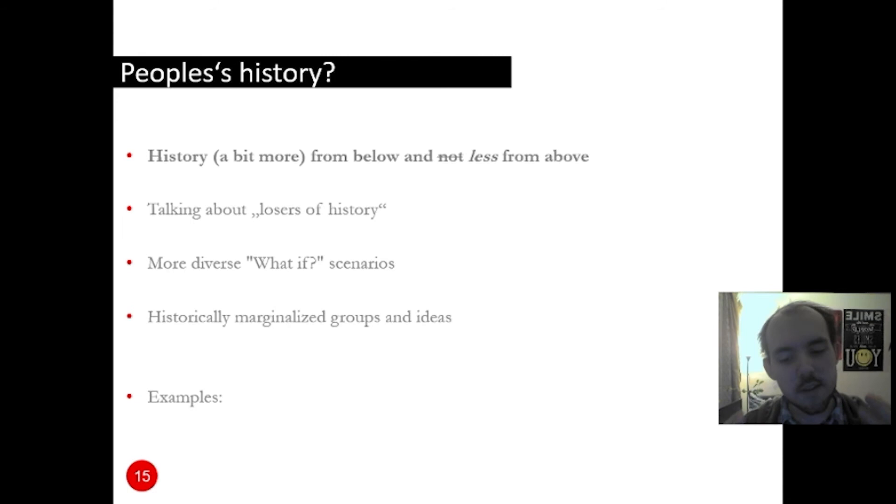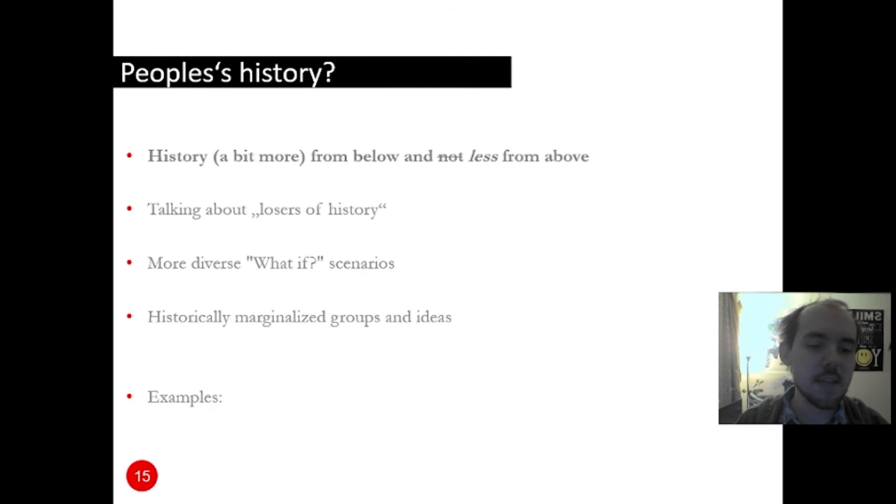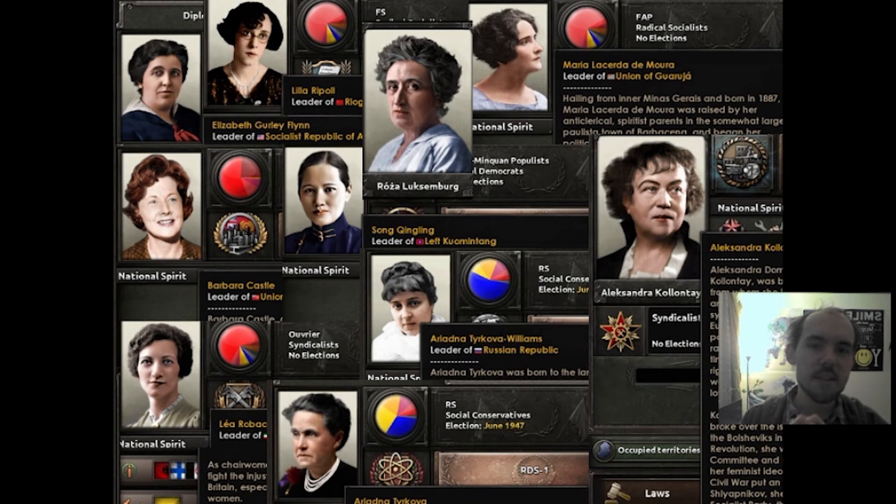The mod tries — and I'll argue it at least partially succeeds — in making the representation of history a little more from below and less from above. Even if you're still mainly looking at the world from a top view, there are ways, especially through events and similar mechanics, that try to pull you down toward street level.